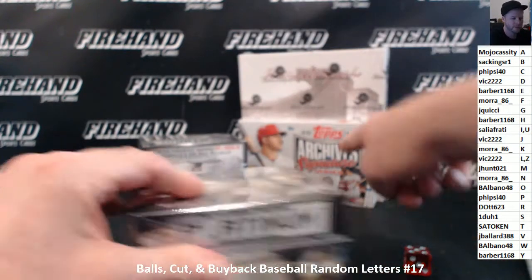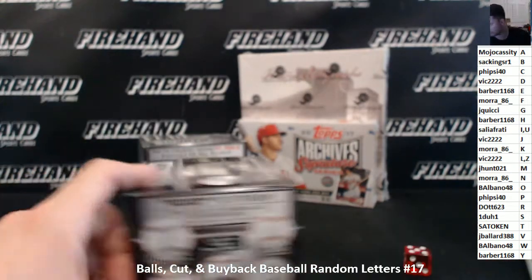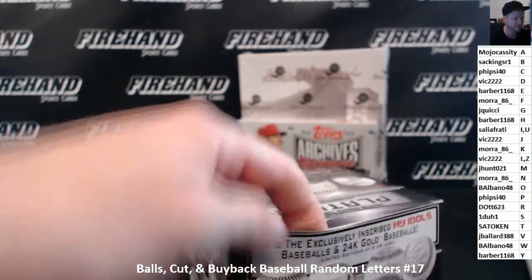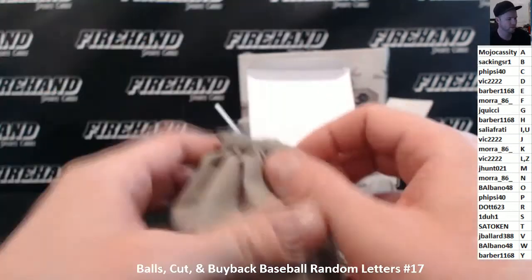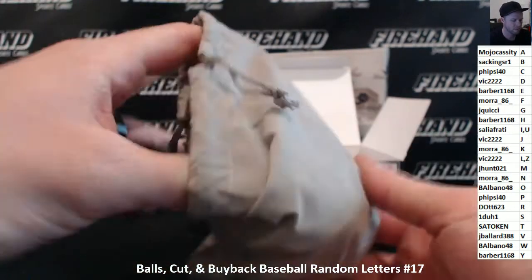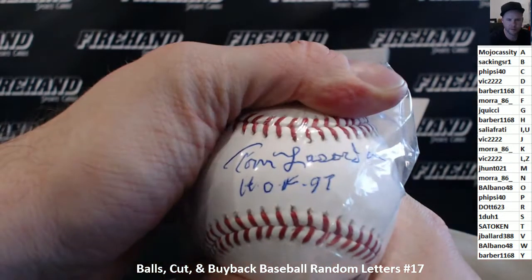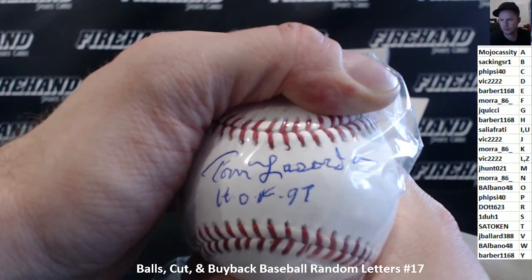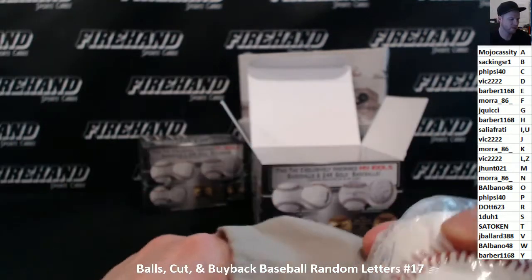Ball one — you can tell me the team of the player or the autograph in that Archive Signature edition box and we'll give you two dogs and firehand points. Correctly guess the team of the Archive Signature card. The first ball: Tommy Lasorda, Hall of Fame 1997. LMZ, VIC-2222 on Lasorda.